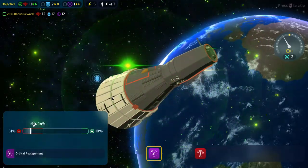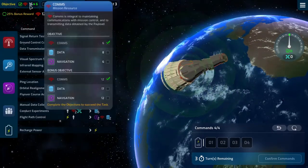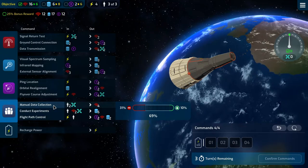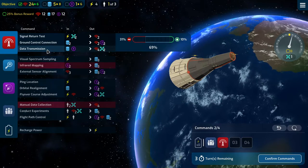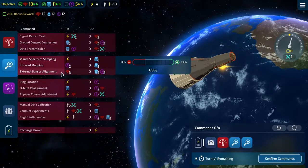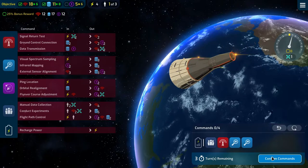Experiments went well again but orbital alignment was off again — we're not very good at orbital realigning. Data transmission went fine. We're up to 16 comms now, but only 6 and 2. We'll do this again, then do that, which takes us to 18, 11, and 5. We can do this twice more with the external sensor alignment, so that gets us well on our way.